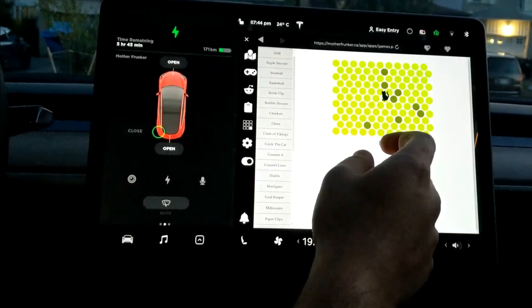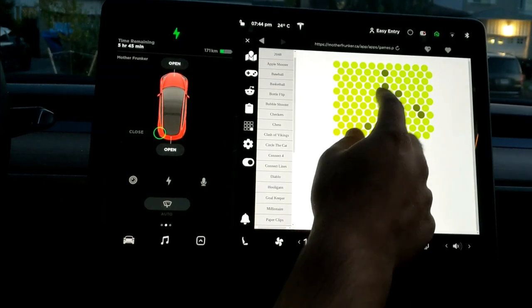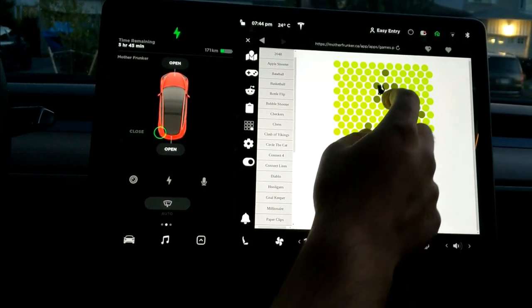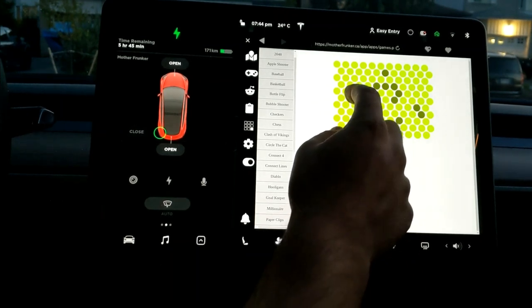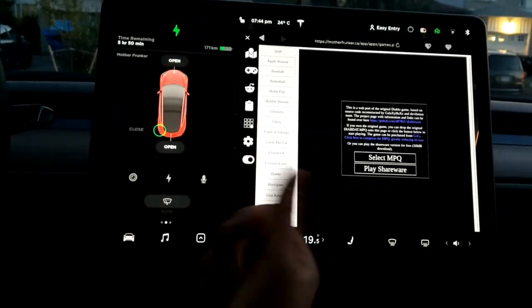We also have Circle the Cat. There are little circles and you click them wherever you like. Your whole mission is to keep the cat inside the board, which is really, really difficult.